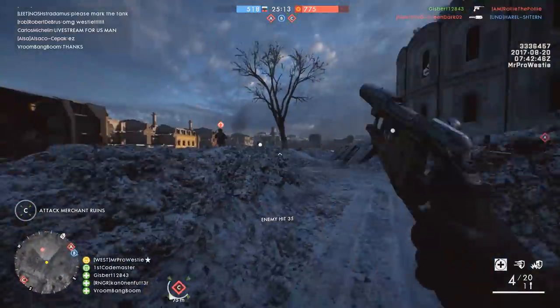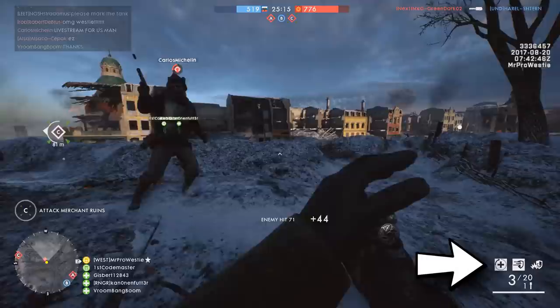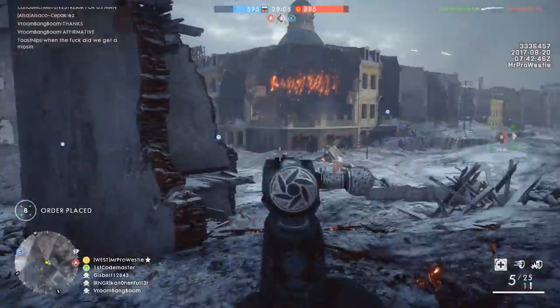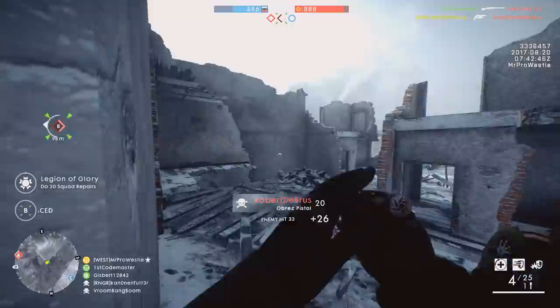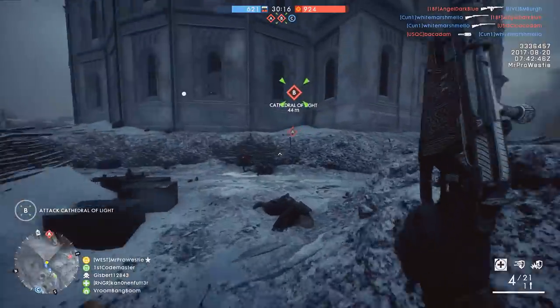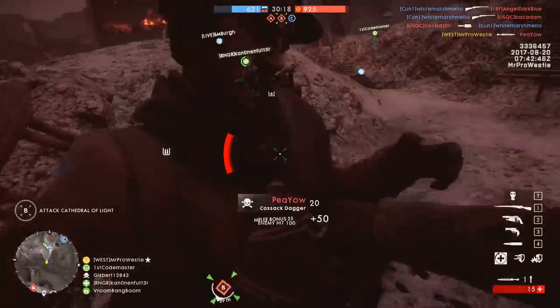You can see the three specialisations you've chosen now sit above the ammo counter on the bottom right of the screen. To unlock more of these specialisations, specifically the ones that only apply to one class, you'll need to complete some of Battlefield 1's brand new service assignments.